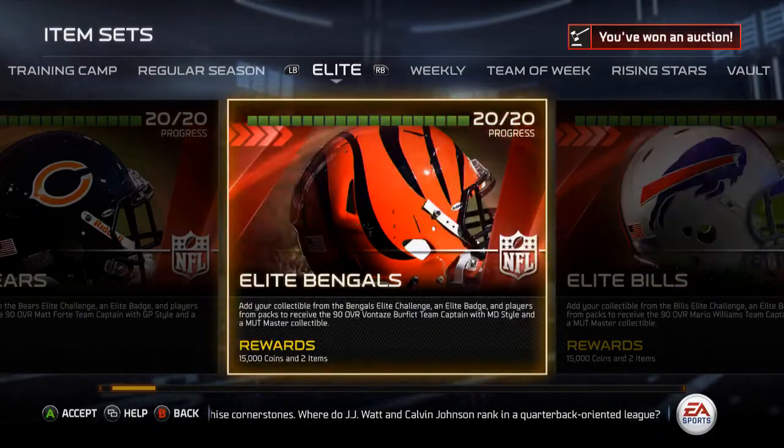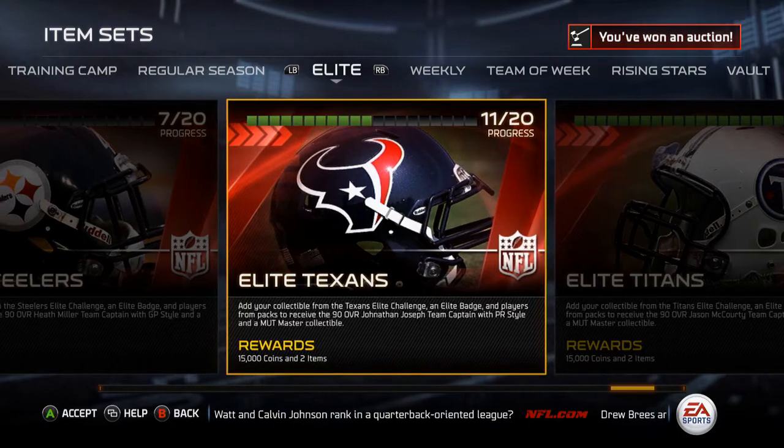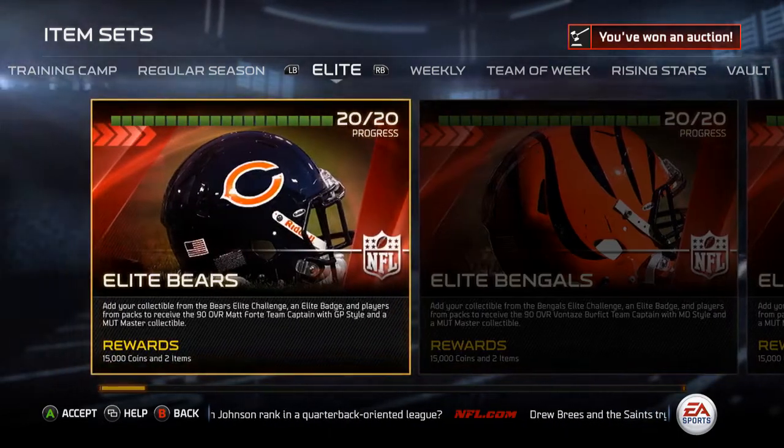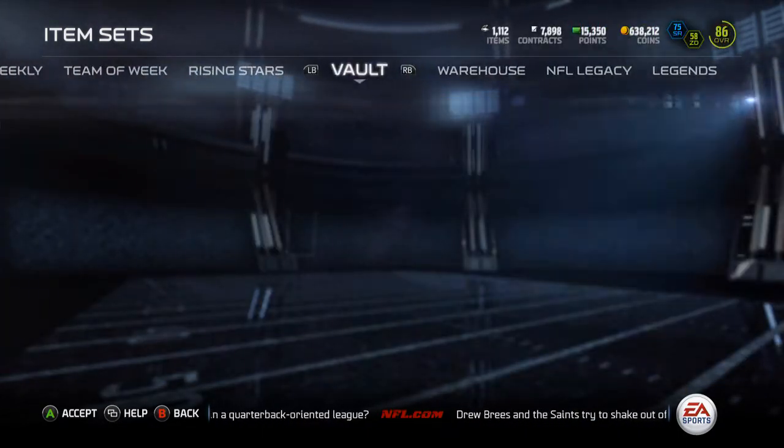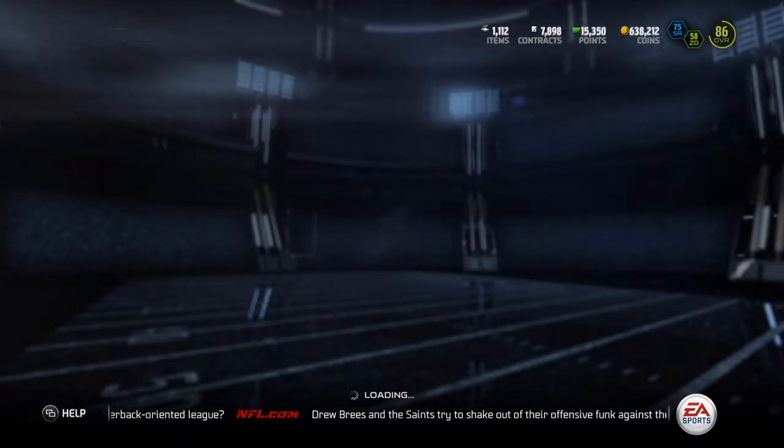That is my fifth one done — Titans, Raiders, Packers, Bears, Bengals. Yeah, that's my fifth. I can do math! Alright, let's go over to Mutt Master and throw this in.